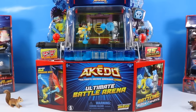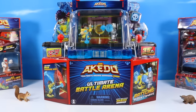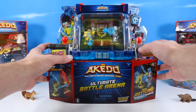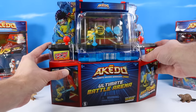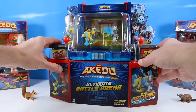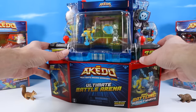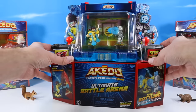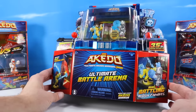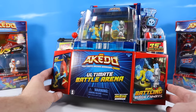Let's begin with the Kato Ultimate Arcade Warriors Ultimate Battle Arena. This battle pack includes the exclusive Legendary Turbo Chucks Lee. And over on this side, a robotic exclusive Legendary Screenshot. Also inside, we've got training bags to punch and mini battling action figures.